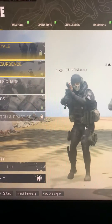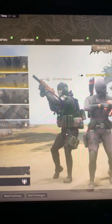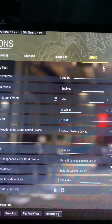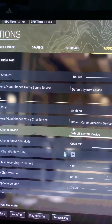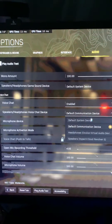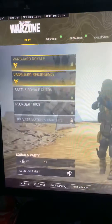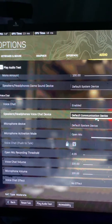I'm going to show you how to fix the audio bug on the new Warzone if you're on PC. If you go to Options and go to Audio, you'll see that the speaker/headphones voice chat device — whenever you change that, there's no apply button that comes up, and it'll go back to default.